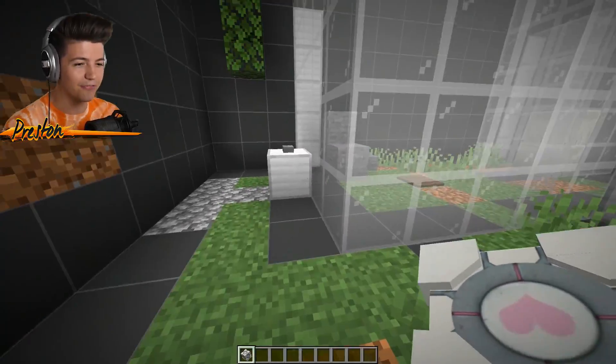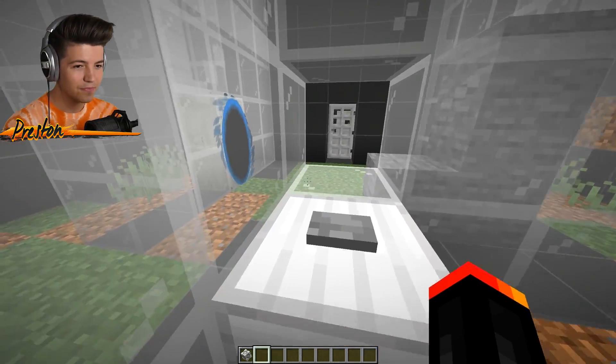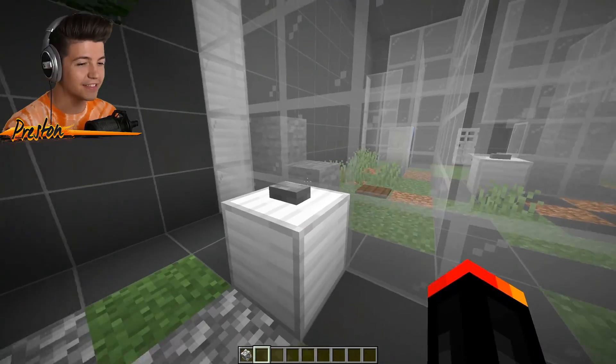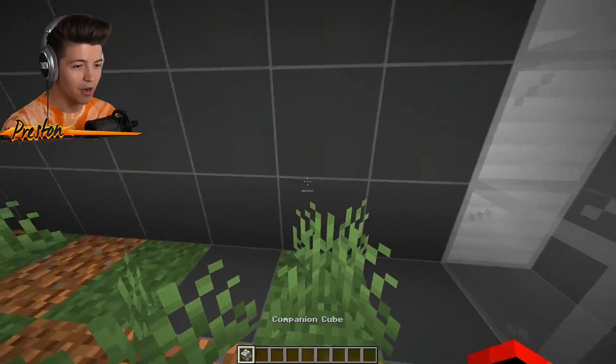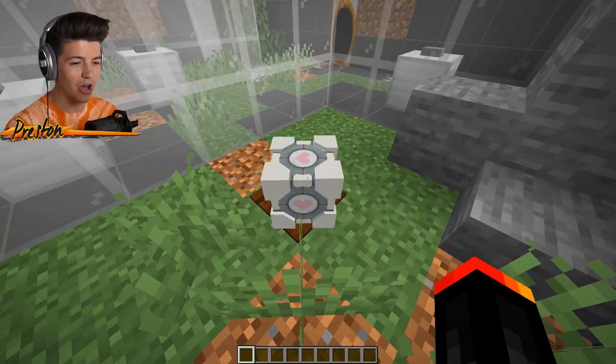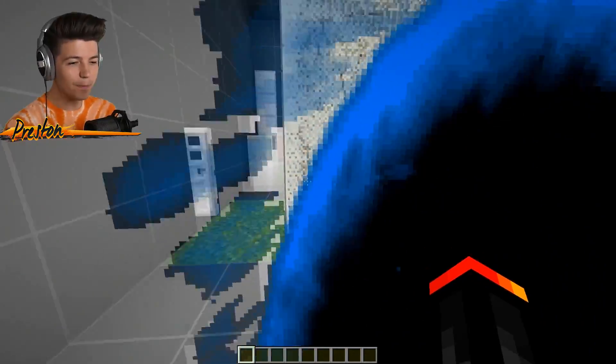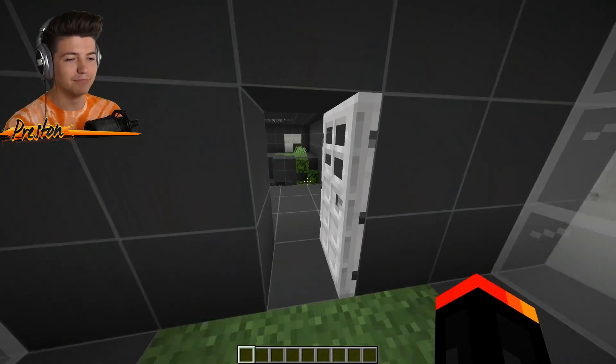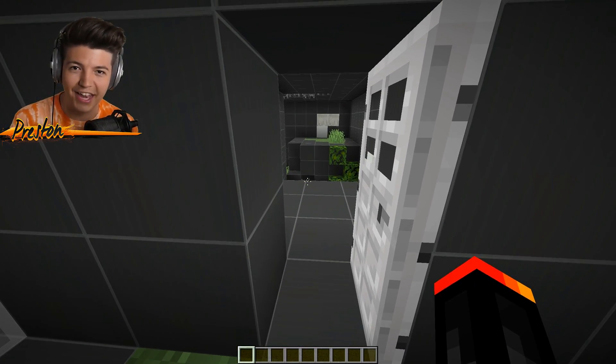Now that we have the companion cube, here's what we got to do: we have to open up the portal over here, put the companion cube down on the pressure plate, go back through the portal, and then we open up this one that changes the portal — and then, whabam, shkablam, we are now in the next area.